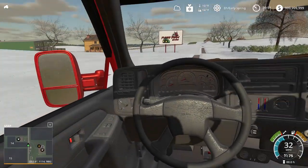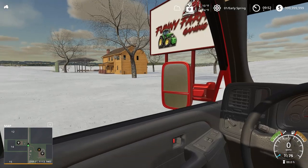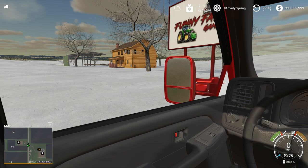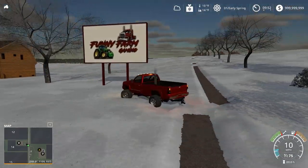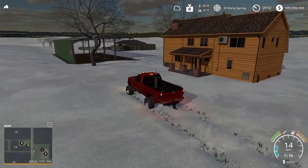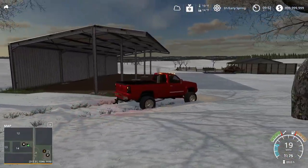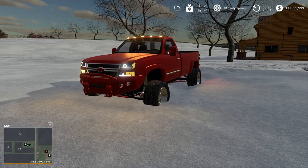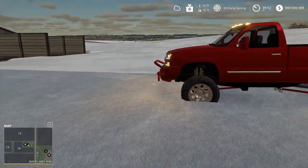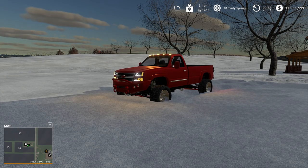I can only go 30 miles an hour at full throttle — it's not even letting me go any faster. I'll send you guys a link to the map I'm on — I think it's called Hunter Farms or something. You have to have a seasons-ready map. I wonder if I keep going through spring if I can get any more snow on the ground. Can't wait till we get a plow attachment on here — get like a Boss plow. That'll just be perfect.